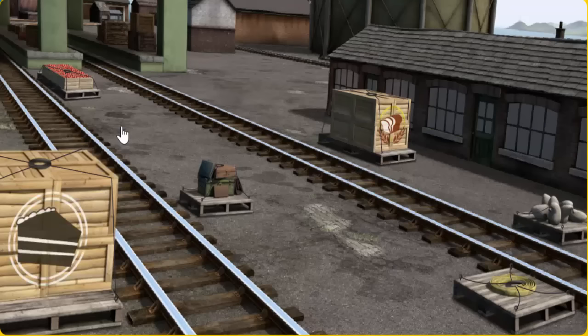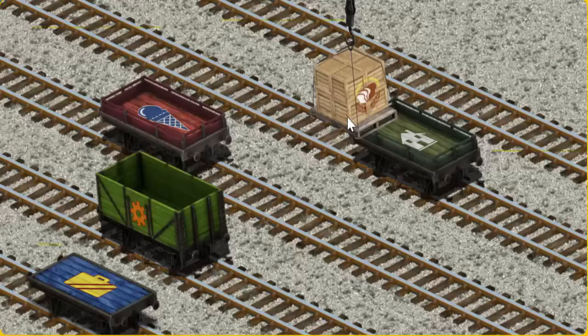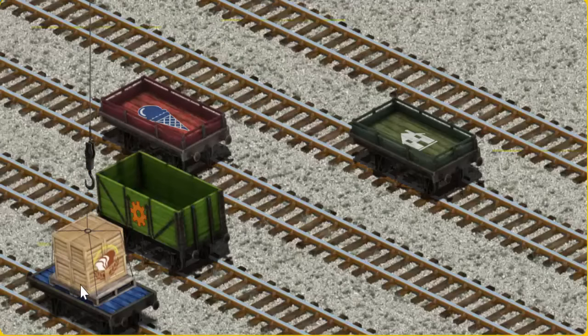Percy must deliver the crates of bread to the fair. Help Cranky find the crates of bread. That's it! Let's lift and load. Now the cargo must be loaded. Help Cranky find the blue flatbed with the picture of a yellow suitcase. You've found it!